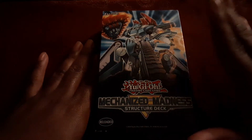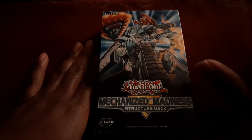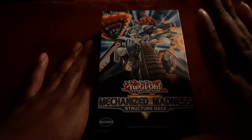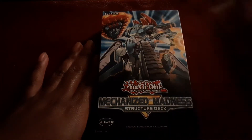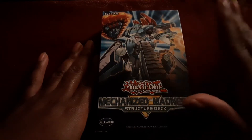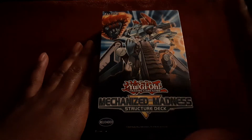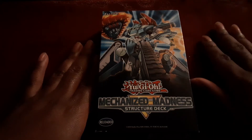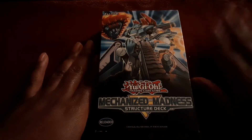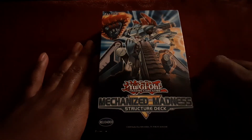I'm going to say this point blank: if you're expecting something like the Shaddoll Showdown Structure Deck, this is not that. It's not a reprint of every card in the arsenal. They just got a whole bunch of new cards added to the archetype, and it's a big range of practically everything. Because you still need stuff from the upcoming set, Eternal Code, and I think you also need a couple of cards from what's coming in Rise of the Duelist too.